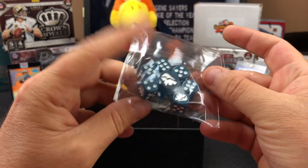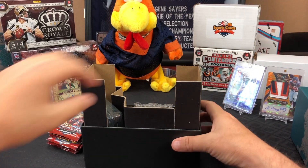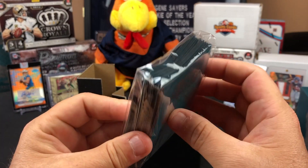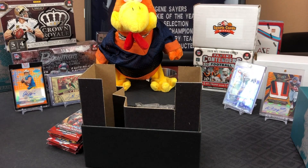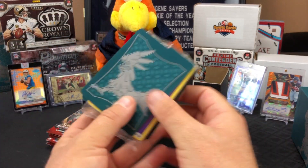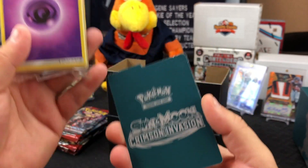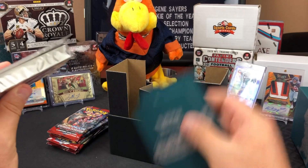What else was in there? Some fancy dice — big dice, little dice, picture dice, for the game. And then a bunch of sleeves for the Pokemon cards — might come in handy when we pull that million dollar Charizard. Here's some dividers to go in your box to organize the stuff. I might use that for my football cards — we'll see if I keep anything.